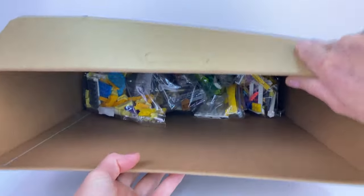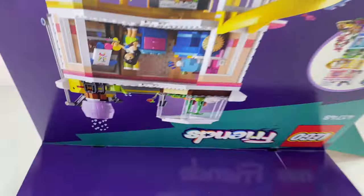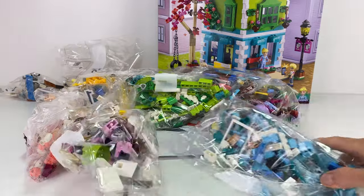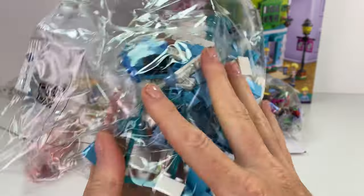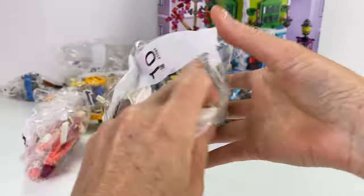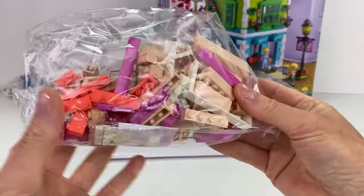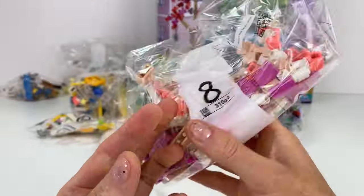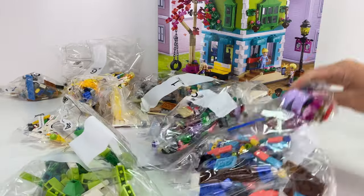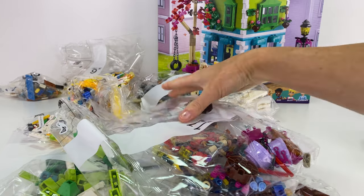This is an expensive set at $250 and oh look — it's all bunched up together, all my bricks. Did it really need to come in a big box like that? I don't know — it does make it look more impressive. So we get a blue bag of parts then this multicolored bag. I love the coral and the light nougat color there. I think it's 11 bags all up.